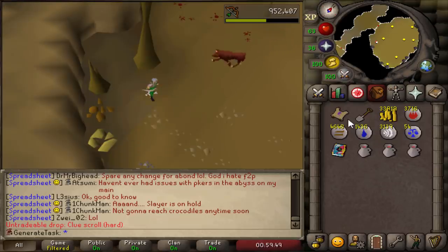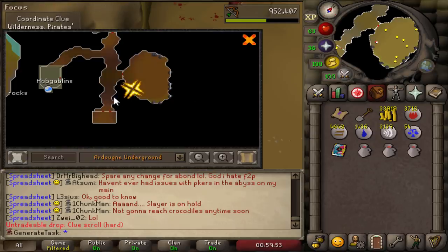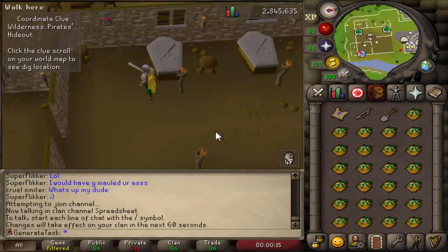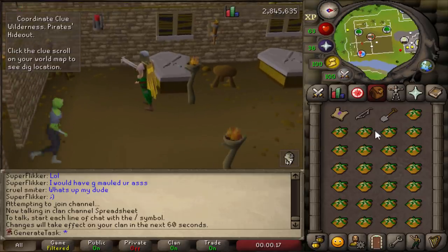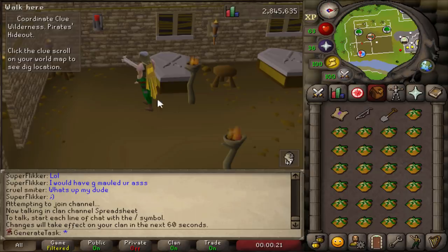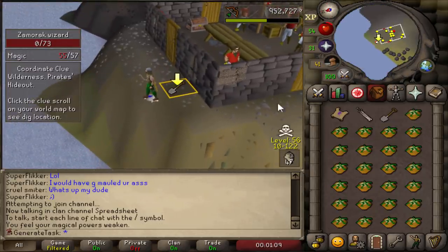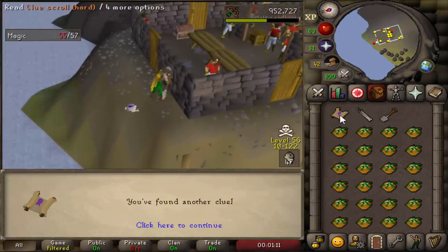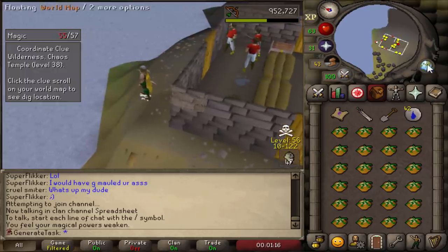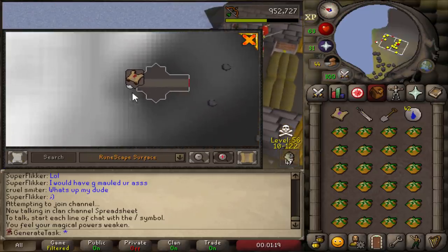Clue number three — looks like we're going back to deep Wildy. Before heading out I picked up some better food from the Gnome Stronghold — these heal 15 each so it should help a little bit. We took literally no damage at all from this guy, pretty crazy compared to the last battle. The next step is Wilderness again — and it's right at the Chaos Temple. That's such a hotspot for PKers.